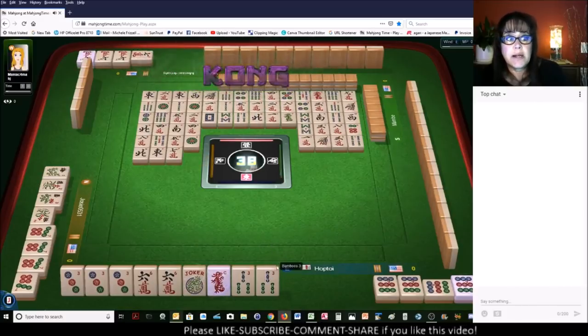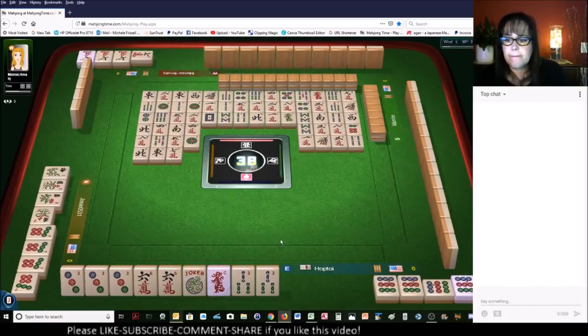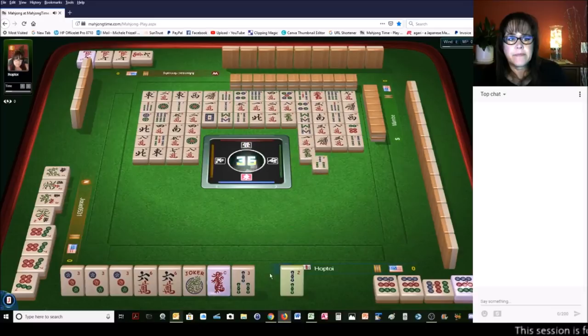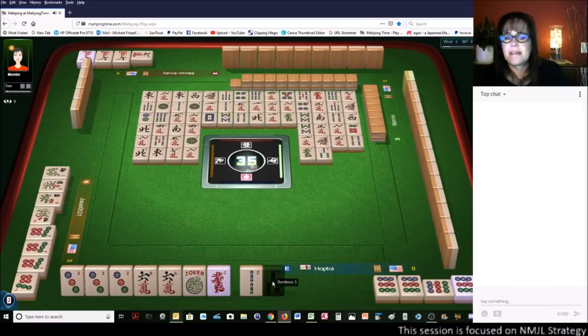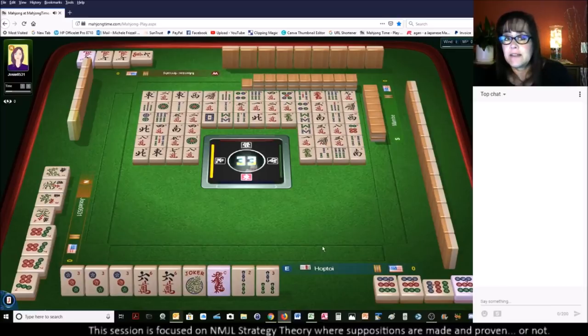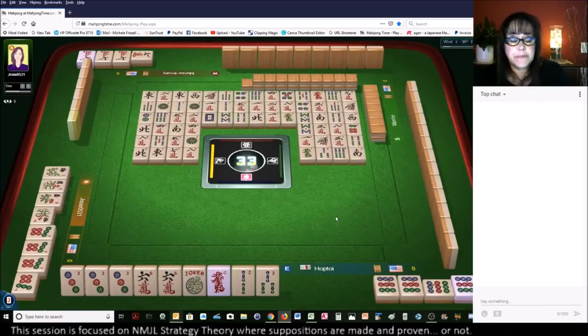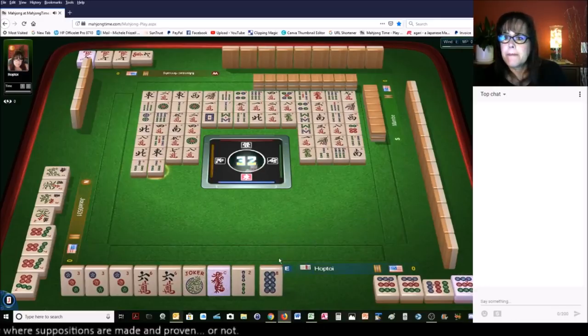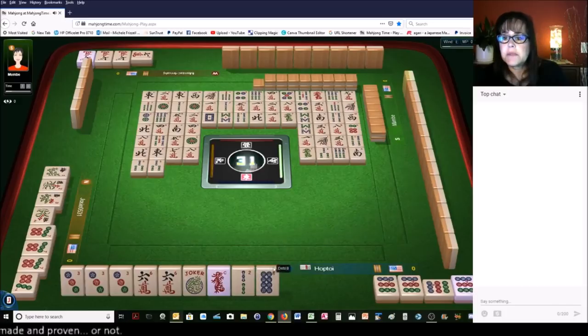We'll see if we can get a joker out of it. Eight characters. Three bamboos. Green dragon. Three bamboos - not even a flinch. Six bamboos. It's nice to try, but sometimes it doesn't pan out. If nothing else, it's a safe discard next time. Three bamboos. There are two two-bams out. No eight dots are out, so I'm going to throw the eight dot next.